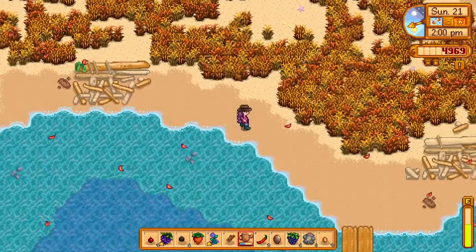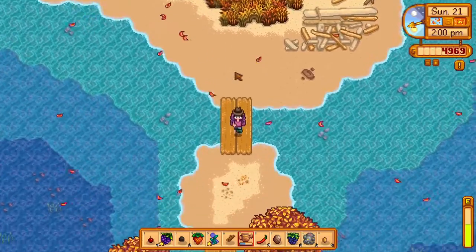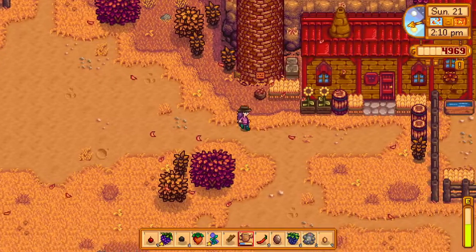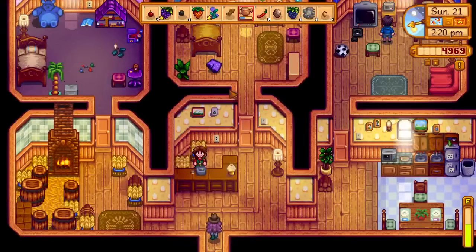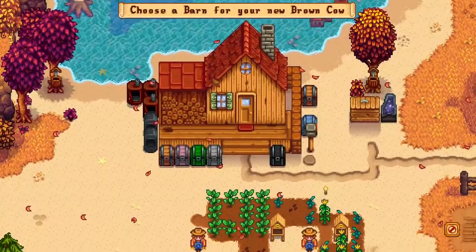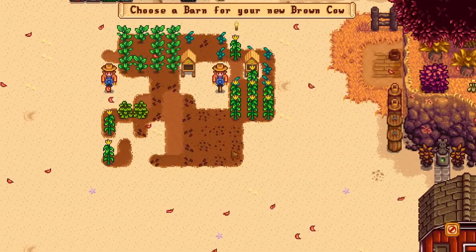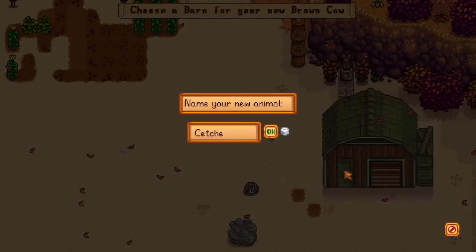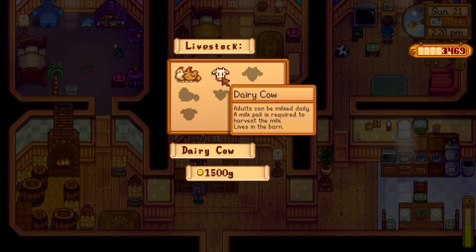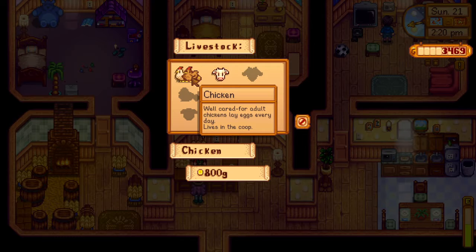Let's go down to Marnie's. We should be able to afford cows because we've got almost five thousand dollars, and I don't think they're that expensive. She's here — okay, purchased animals, cow please! We got a cow! I didn't even look — how much was that? 1,500. The chickens — we could get another chicken, that would give us more eggs.